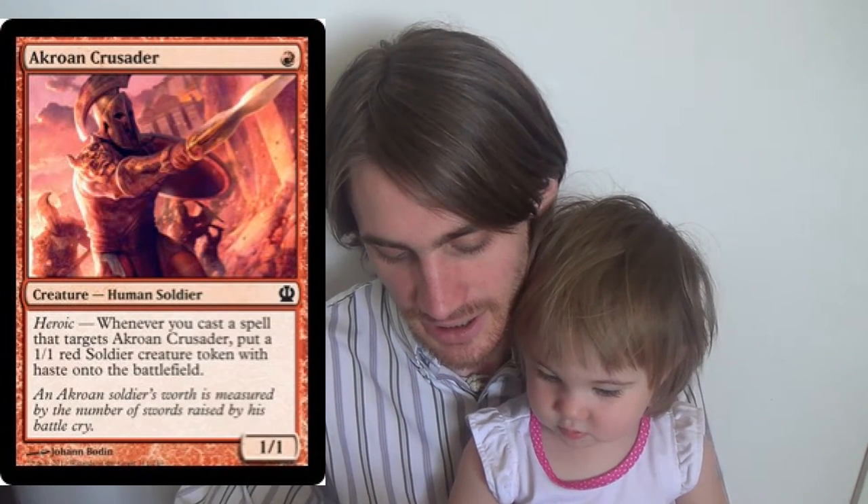Now, this little heroic — if you've seen this guy go off in Standard, you know what I'm talking about. He's kind of insane. Heroic: you get a 1/1 with haste, so in a way the 1/1 is actually better than he is. On the other hand, we have heroic giving a +1/+1 counter on him. Satyr Hoplite is also pretty sweet — he gets out of range of damage-based threats pretty easily.